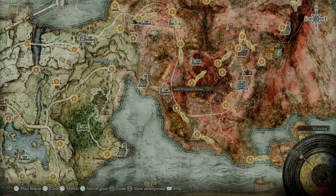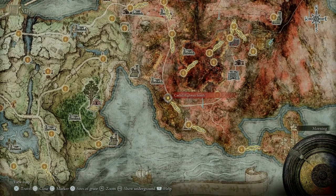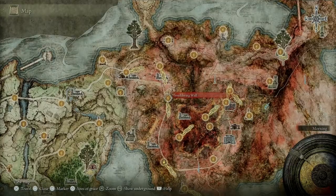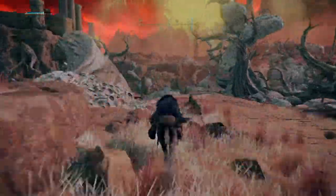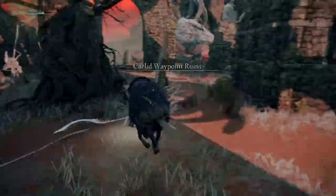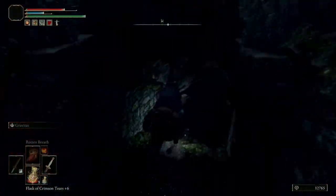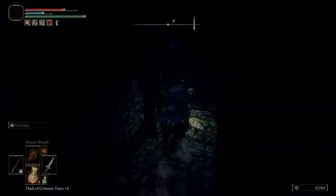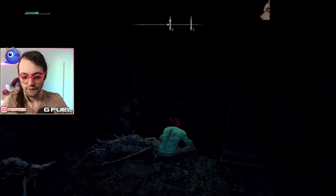I'm going to show you where to find it. First, when you get to Caelid, you're going to want to find the ruins, which can be found here on the map. You'll find the stairs that are in the ruins, work your way through the guys, and you should find yourself running into this Meteoric Ore Blade. As far as I know, you can get this before you even get to Margit at the beginning of the game.